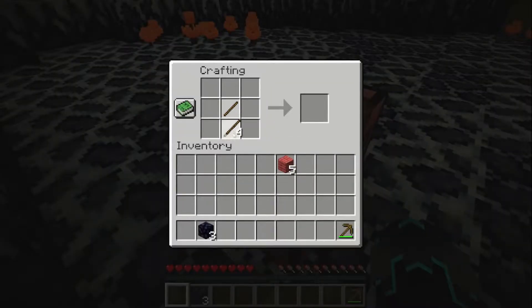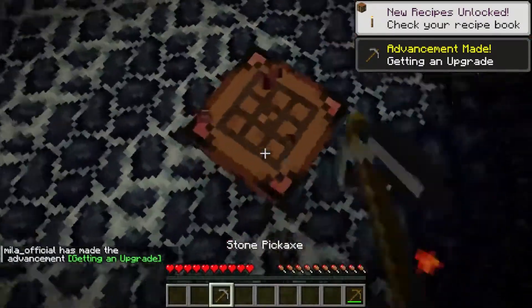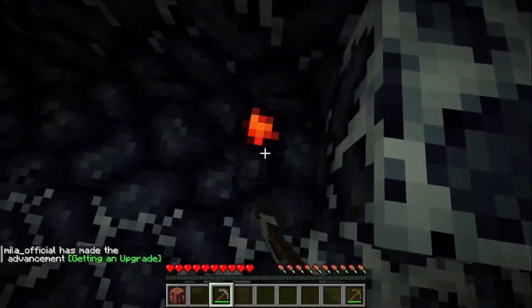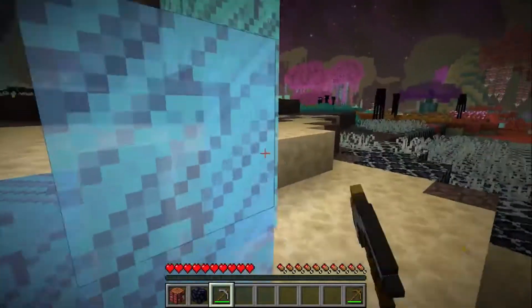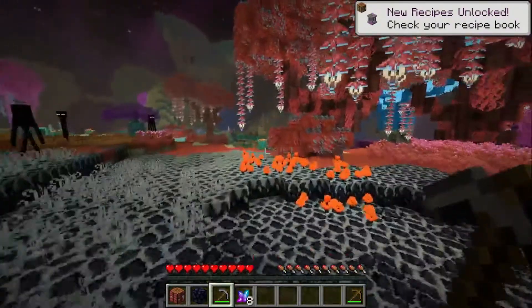Let me try to craft a pickaxe out of this. Wait, that's actually stone. Now I'm going to try to mine this — I think it might be iron. Or not. It's just the same thing. And these are crystals, I'm pretty sure. I'm not sure what those are used for.